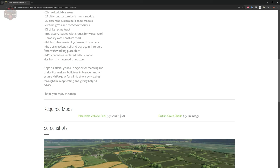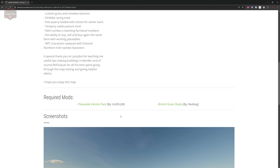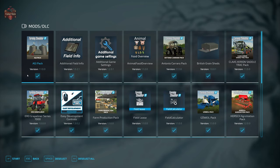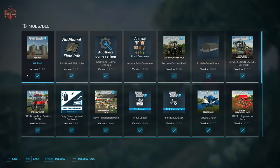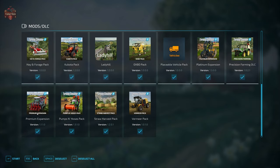This map does have two required mods: the placeable vehicle pack and the British grain sheds. In addition to those required mods, we are going to be using the mods we typically use when we look at maps — additional field info, additional game settings, animal food or view, field lease, field calculator, precision farming, and straw harvest.